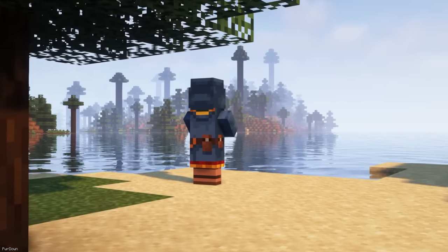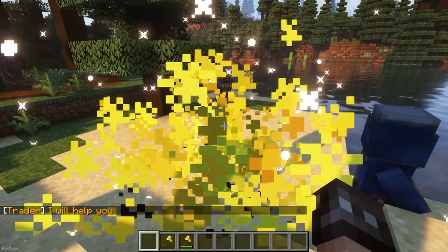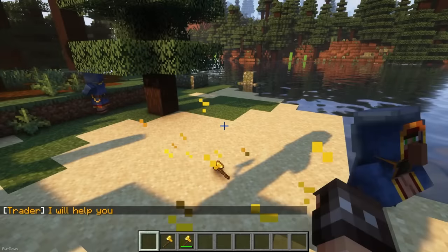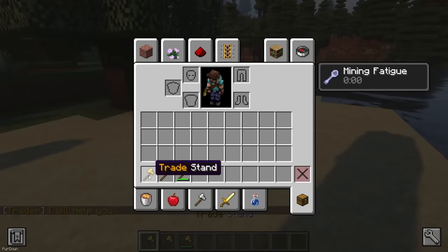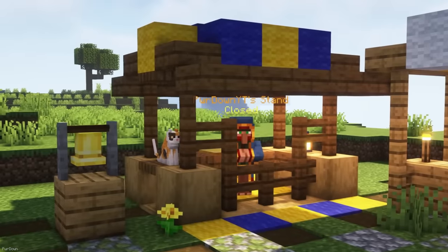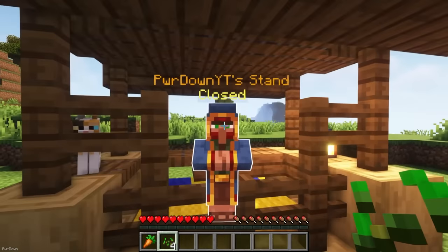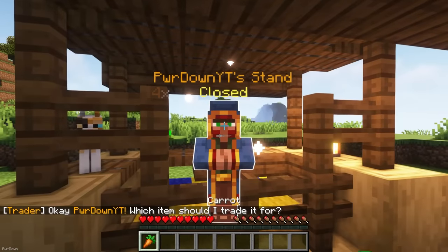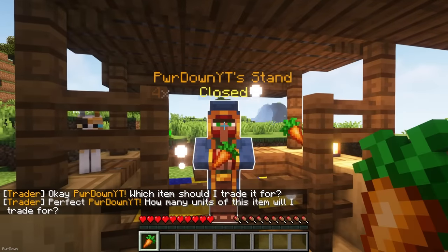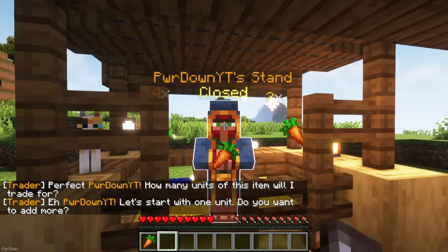This Datapack will allow you to hire a Wandering Trader. First, you need to interact with them while holding a Golden Axe, and they need to accept your offer, which they won't always do. You'll be given a Trade Stand Axe in return. When you hold this Axe and press F, it will summon a Trading Stand. When you interact with the Wandering Trader, you can choose items you want to sell and what you want to sell it for. Other players can then come and interact with your Wandering Trader and buy your items, even if you're offline.